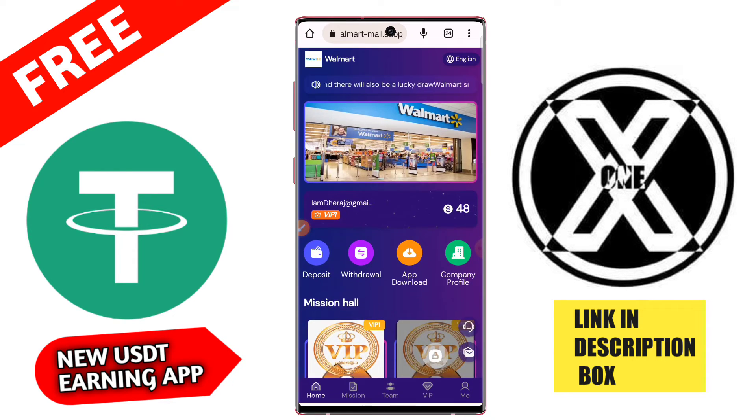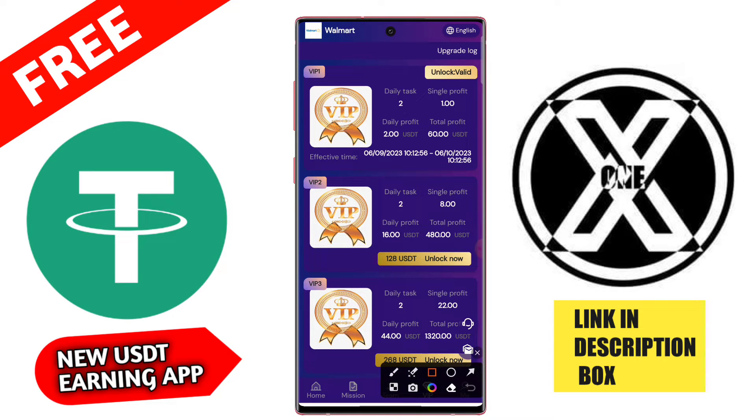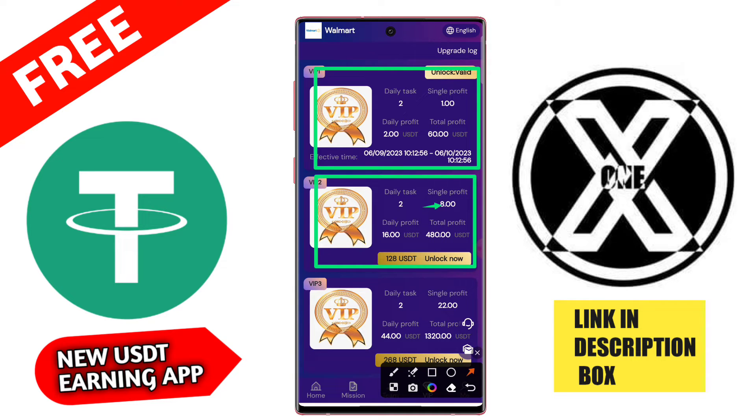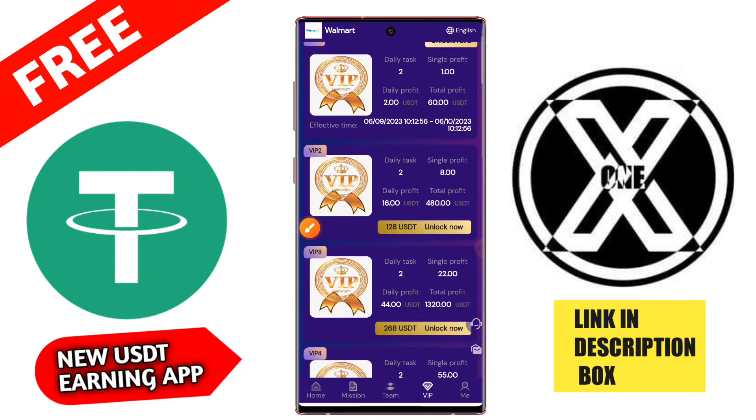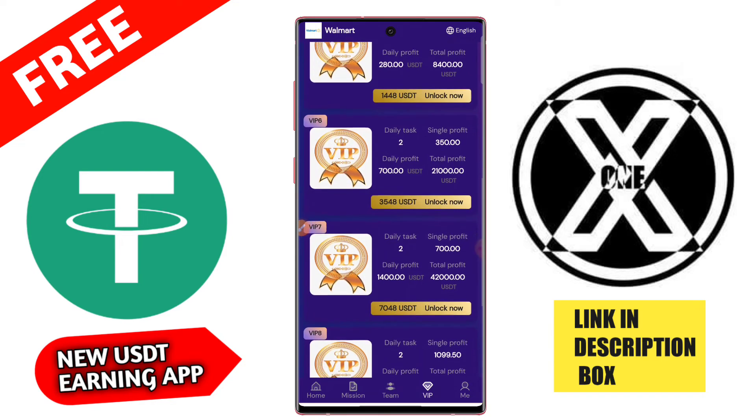Guys, you can check it here. There is a VIP option — after recharging, your VIP 1 upgrade is automatic. If you invest 80 USD, then you get 808 USD and daily profit will be 16 USD, and daily tasks will be 3. There is also VIP 3, VIP 4, and VIP 5.